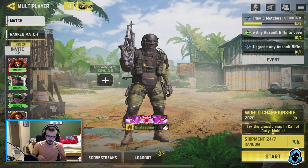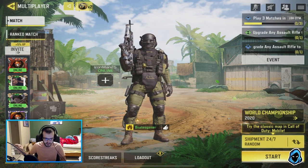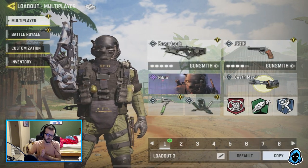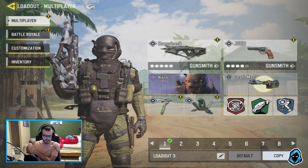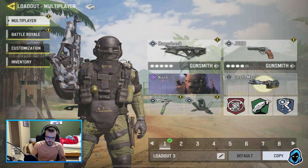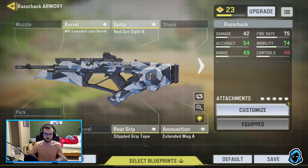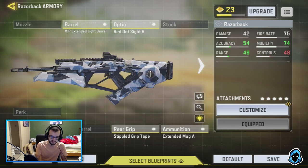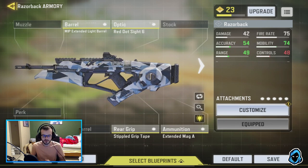If you have not played Modern Warfare — the console Call of Duty right now — gunsmith is essentially the same exact system from that game, the same create-a-class system, just brought over to Call of Duty Mobile. It's basically a whole refresh of everything: the meta, the entire gameplay system. You can now customize weapons with a billion different combinations for every weapon.